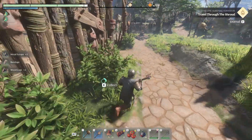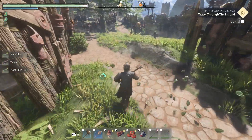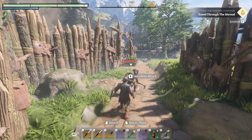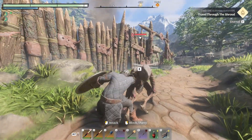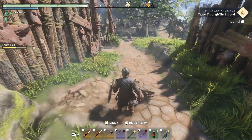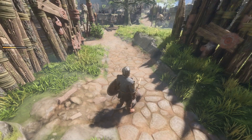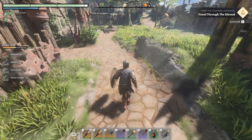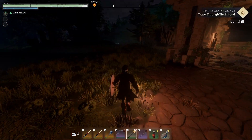I'm just gonna destroy almost everything. There goes a mob right there — merciless attack, one of my special moves. It's a one-hitter, especially for him, and they drop a lot of metal scraps as you can see. Happy shrouding and I'll see you in the next guide.